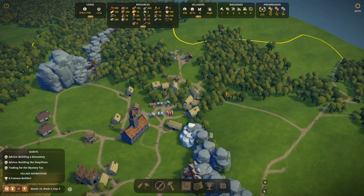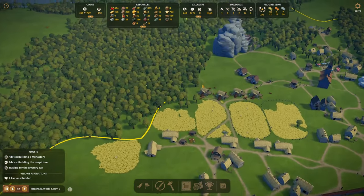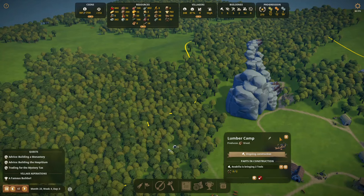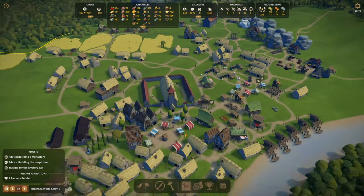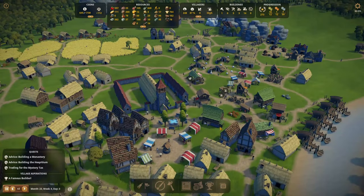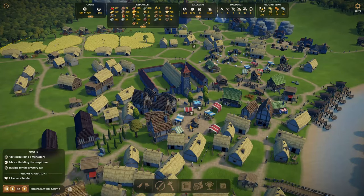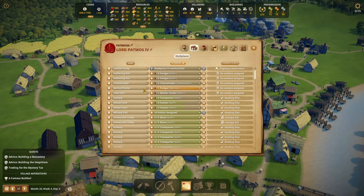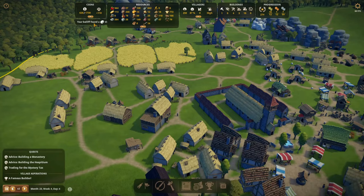Three woodcutters in there now, that's great. It could be tempting to immediately destroy the old building when the next cutter is done, but we're going to give new immigrants a job first before we do that — so as not to waste the experience some woodcutters have. Two new immigrants arrive: let's start with a market tender and a farmer. I want as many farmers as possible so they can work more efficiently on the farms.